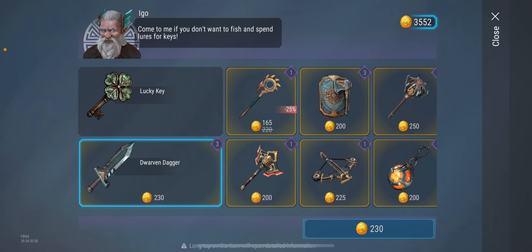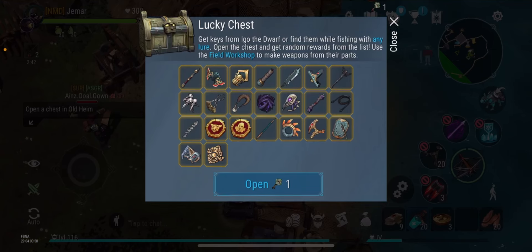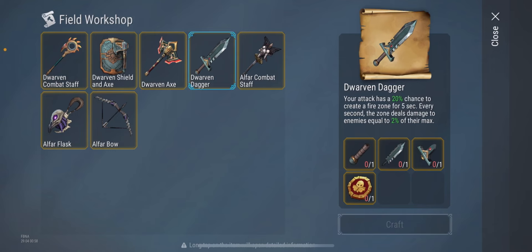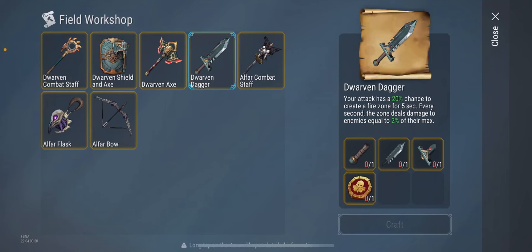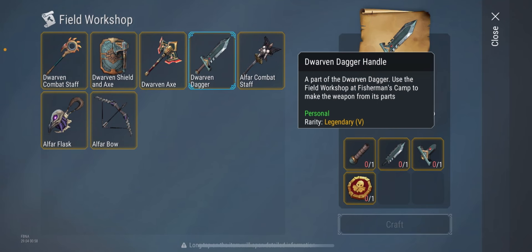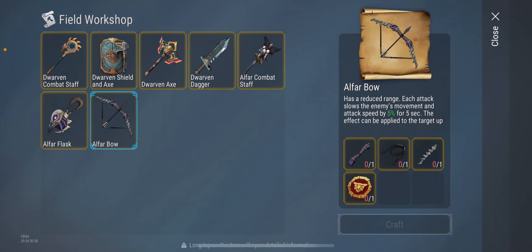For the Dwarven dagger, it seems pretty cool — 20% chance of creating a fire zone and it slows their movement speed by 35%, which is really nice. I definitely want to try that out. I only have one key here so let's spin — we didn't get anything of great value. Just to remind you, these are the different parts you'd have to use to assemble these weapons. Let me know what you think about the side quest — is it worth it or not? You can also join the Discord server, link in the description. Really appreciate y'all for watching, and peace.